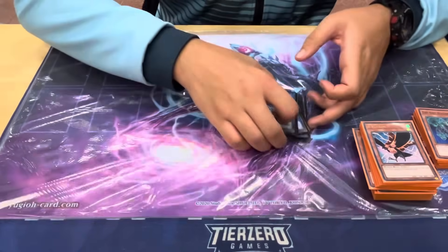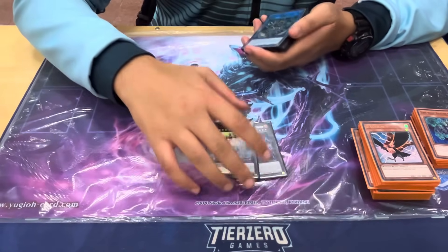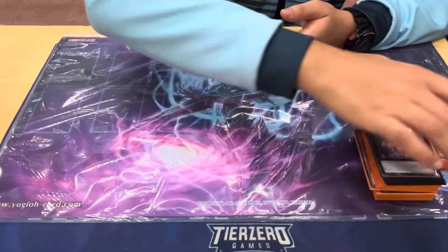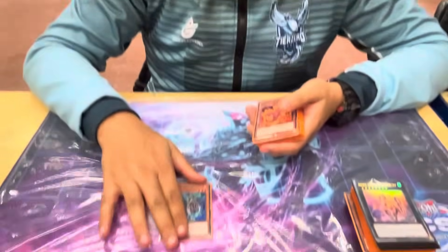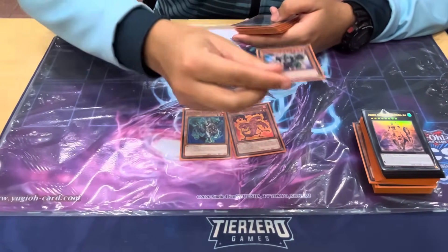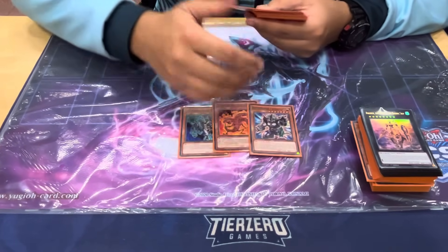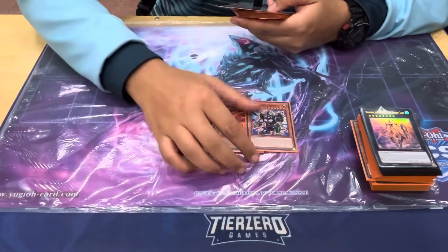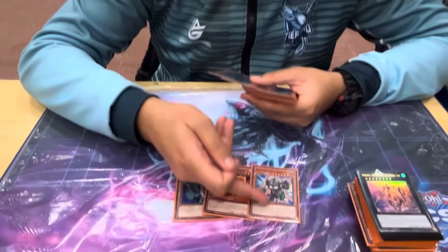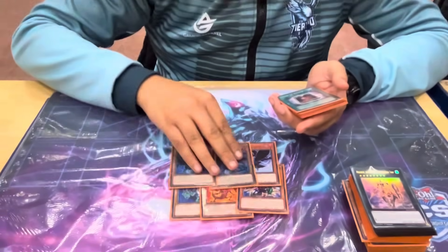That's it for the extra deck — I'd definitely try to replace those filler slots with something more relevant. On to the side: Kiran, which sends a Fire up — I like the artwork — and Scattershot. Sometimes I side this in. Pankratops: it's not Fire but it's big. It trades with IP and with a lot of boards. Similar situation — in a simplified game state, summoning Pankratops gets you there a lot of the time as an interrupt.